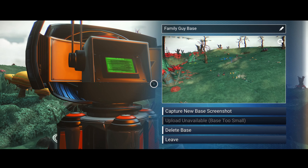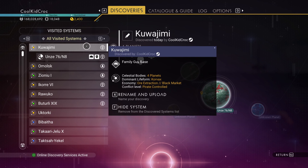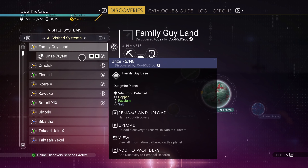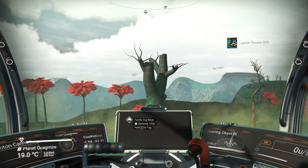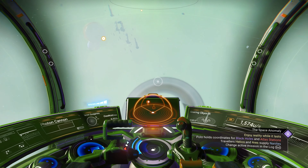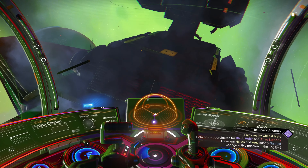I got one companion that's worthwhile, but I gotta get at least one more. I'm gonna put down a base computer because this place is so flat and has a lot of potential for a creature race course. I'll claim the base and name it the Family Guy Base. This planet was discovered by me so I can rename it - Planet Quagmire. I'm sure someone will love that.